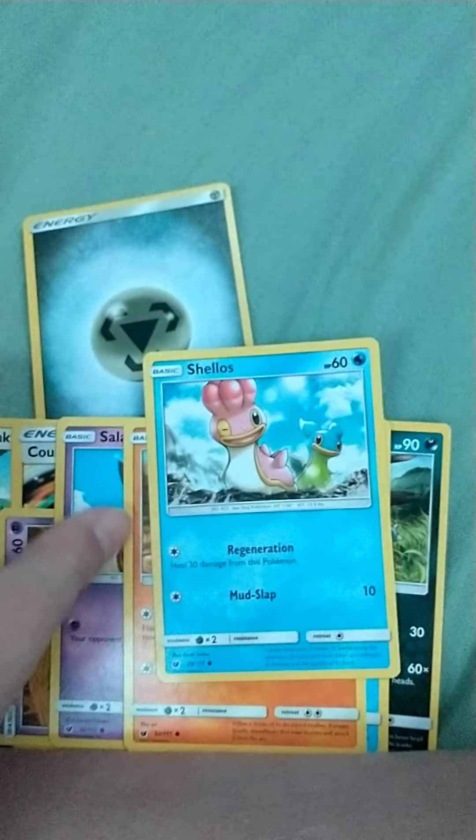I'll do a review on everything I got. So I'll show you the code cards again. Here's this energy, this Wailless, Miltank, counter energy — I think that's a good card. And then here's this Pumpkaboo, the Salandit, the Seabazz, the Cubone, the Shellos, the Shellmet — Hollow Rare — and in the regular rare, Stormy.